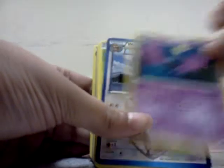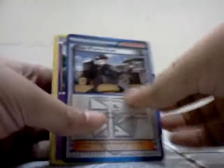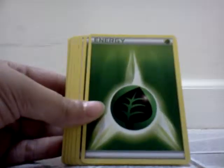Hypnotoxic Laser, Golett, Croagunk, Torchic, Wailord, Inkay, Elgyem, Garbodor, Seviper, Skorupi, Zubat, Patrat, Nincada, Psychic Energy, Plasma Energy. Don't have all those. Trubbish, Croagunk. Oh, Golett.